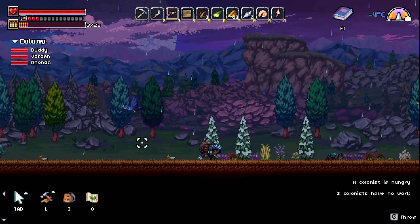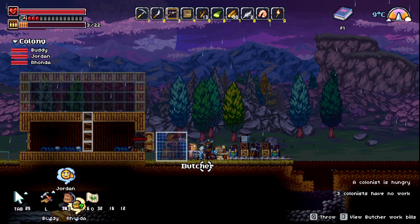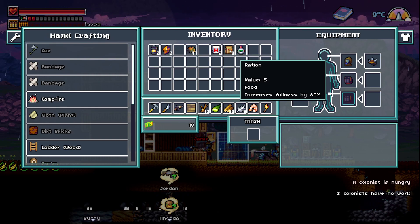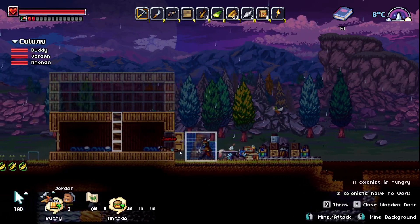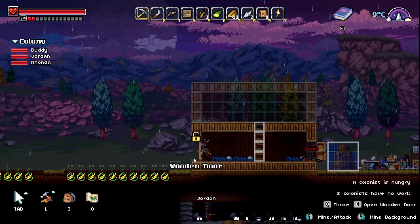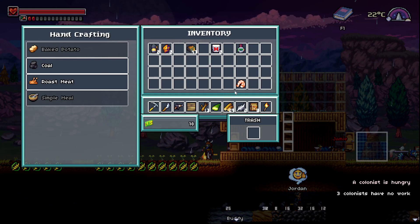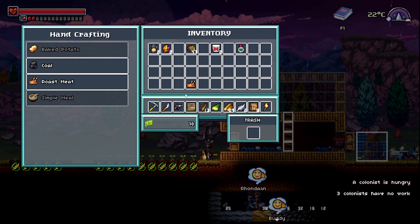All right. We got meat. Inventory, I need — there's that. All right, what am I — where do I put that campfire? Oh, it's not built. Here we go, here we go. We cook. Okay. Cold baked potatoes. All right.